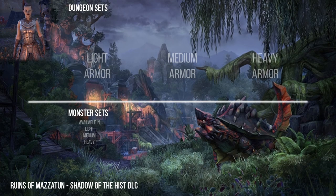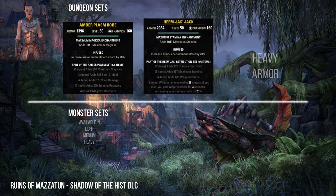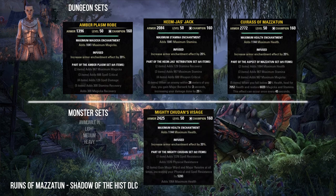The Ruins of Mazzatun are in Shadowfen. Here you can collect the Ember Plate, Hist Bark's Retribution, and Aspect of Mazzatun sets. As a monster set you can find in the Ruins of Mazzatun the Mighty Chudan set.